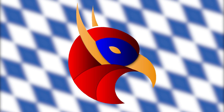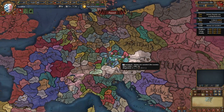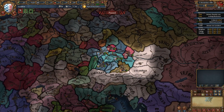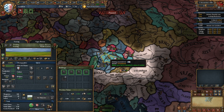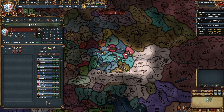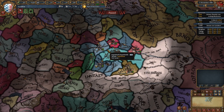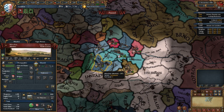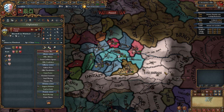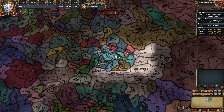Hi everyone and welcome to today's video where we're going to be doing a guide for Bavaria for EU4 1.33, France. Bavaria is a nation that can be very easily formed with one of the three Bavarian miners: Munich, Ingolstadt, and Landshut. For this guide we are going to be starting as Landshut, although this strategy is relevant and can be done with either of these three. My previous Bavaria guide we started as Munich, so this time I thought I would switch it up and start as Landshut, and we'll be forming Bavaria in no time.